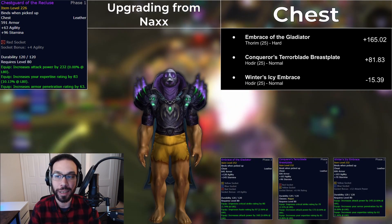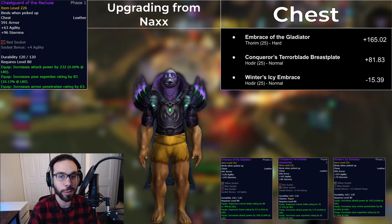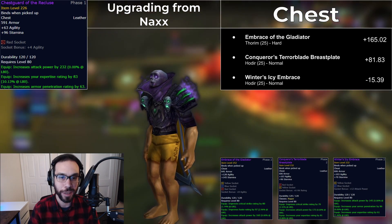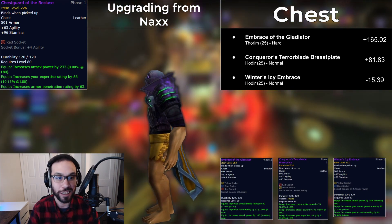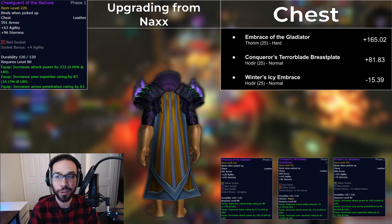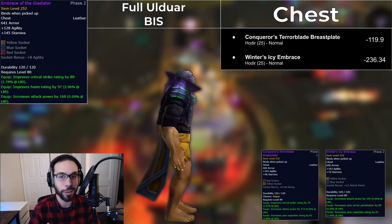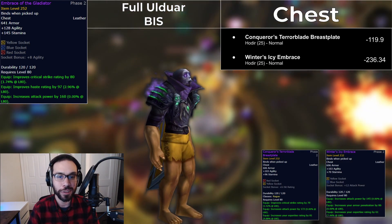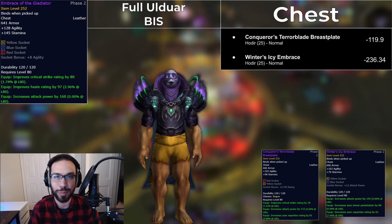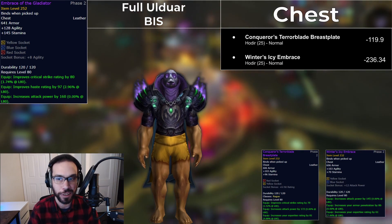The chest piece is one of the biggest and easiest slots to upgrade in Ulduar. Thorim Hard Mode in 25s drops Embrace of the Gladiator, which is a huge 165 DPS upgrade. That is one of the more accessible hard modes, and even if you can't get that, the tier piece that drops off every Hodir kill is still a solid DPS upgrade. Gladiator is certainly your best option, but if you have to end up using the tier piece for a while, it's best paired with the tier helm. Winter's Icy Embrace is pretty far behind and is basically tied with the Tunic of the Limber Stalker, which isn't even listed here.